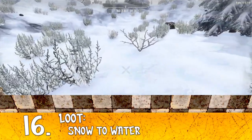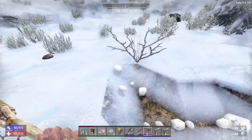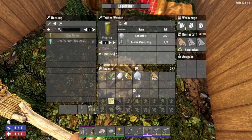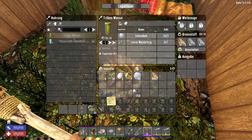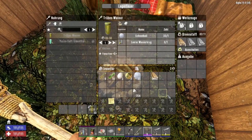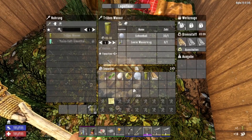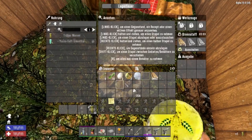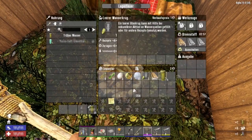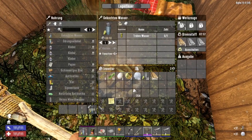Tip number 16: collect all the snow you find, especially in the beginning, because you can use it to craft water. Collect some glass jars and in the campfire you can melt the snow into murky water. Don't drink it straight away — you need to refine it again with a cooking pot in your campfire to get clean water, otherwise murky water can cause infection.